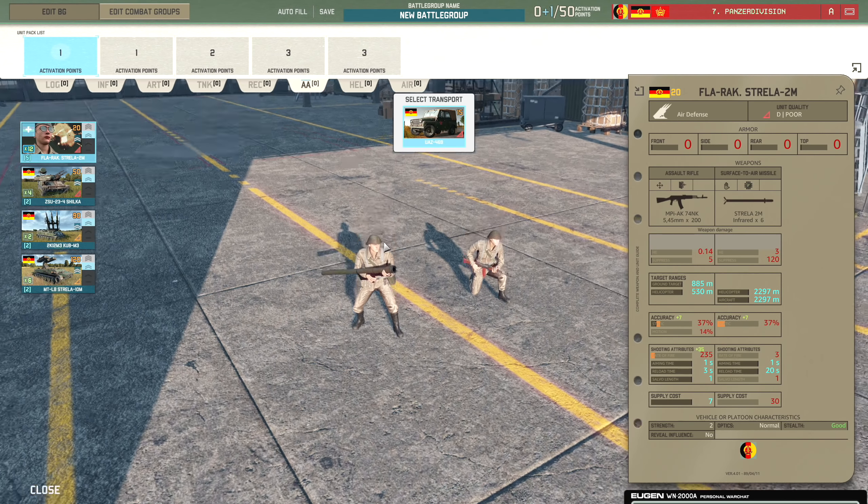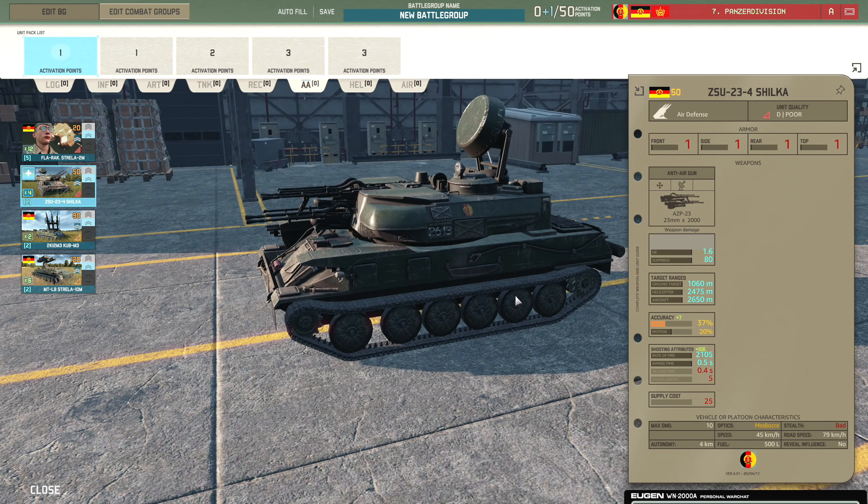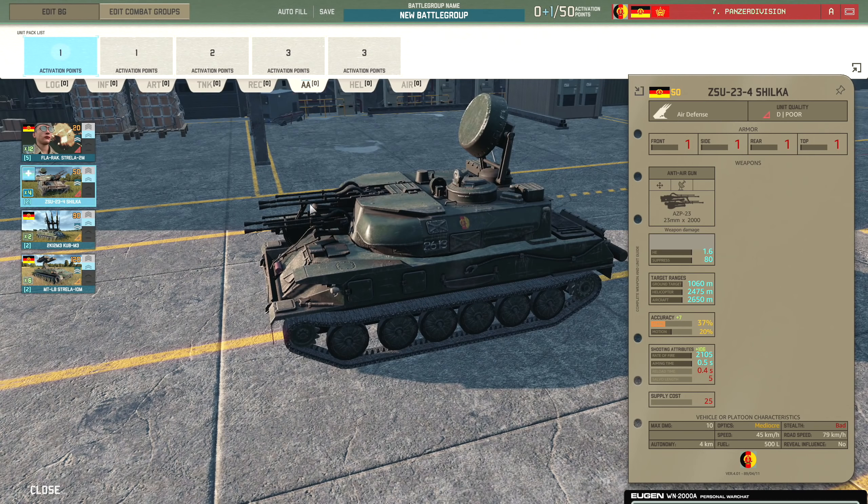The Strela 2M is 20 points, you get 12 on a card. Then there's the Shilka, which is radar-guided so it can be killed by SEAD, but it's pretty cheap so it's not a big deal. Range against aircraft is a relatively generous 2,650 metres, and 2,470 against helicopters. It can also fire at ground targets. The Shilka is very reasonably priced and comes in at 2 veterancy, you get 4 of them.